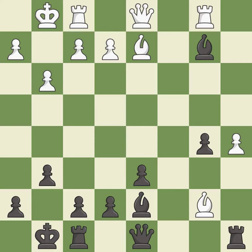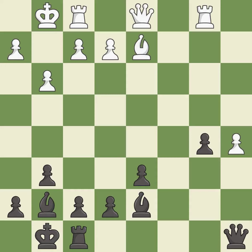This wins material; it is good. This move puts the bishop on a safer square — it is excellent. This captures a vulnerable rook — it is excellent. Takes back; this threatens to win material — it is best. The game is still close to equal, but white lost their advantage.